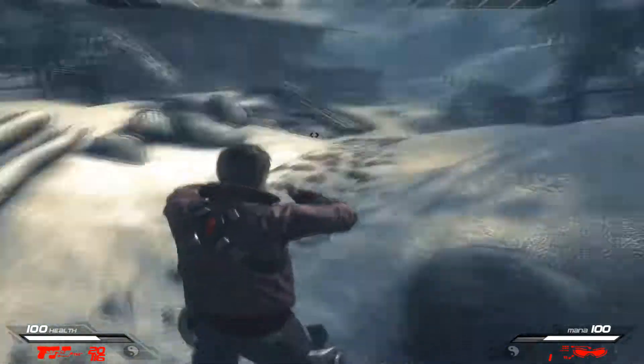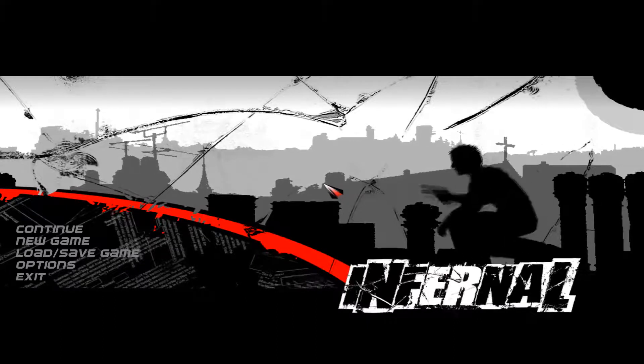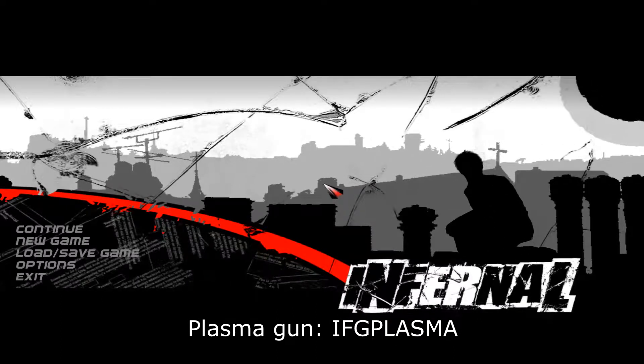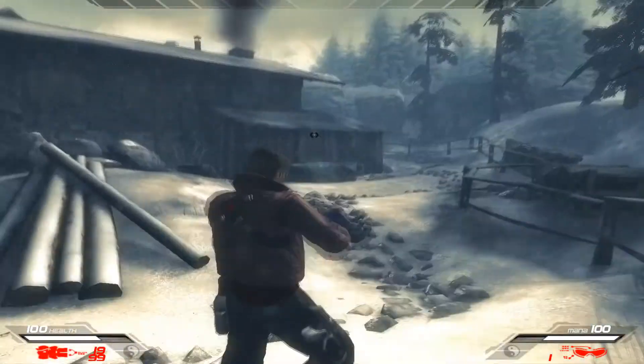Let's take out the big guns now. Go for a plasma gun — type in 'if_g_plasma' — there you go. It's an alien plasma gun.